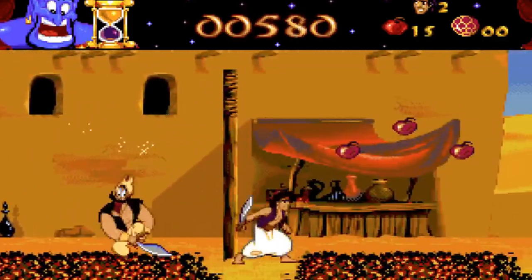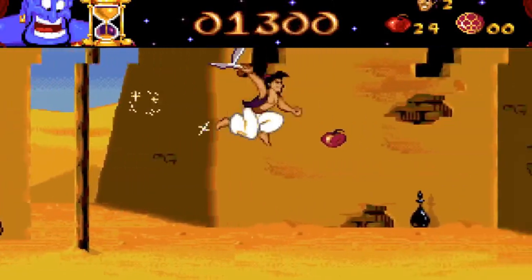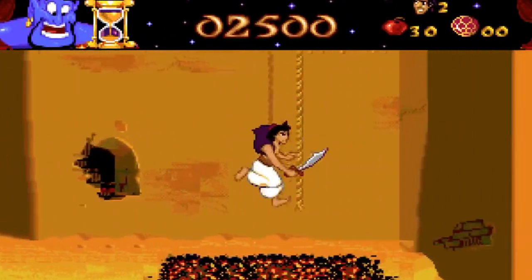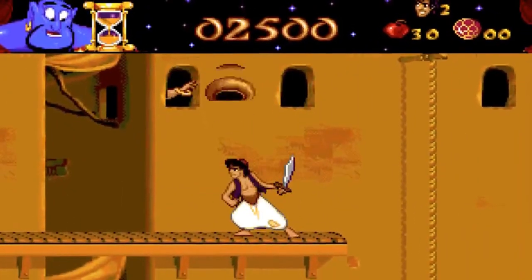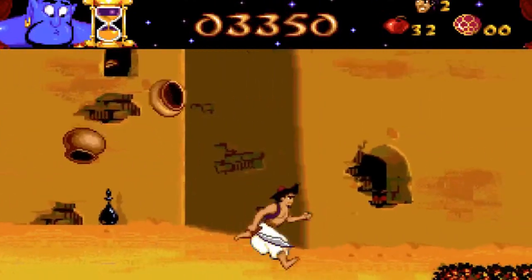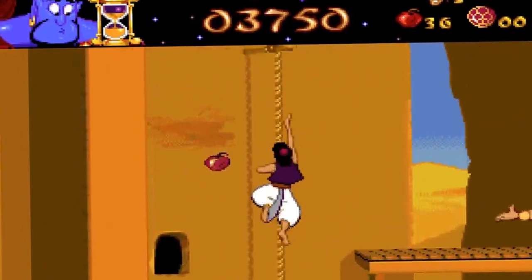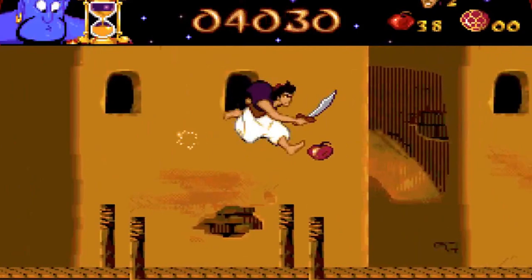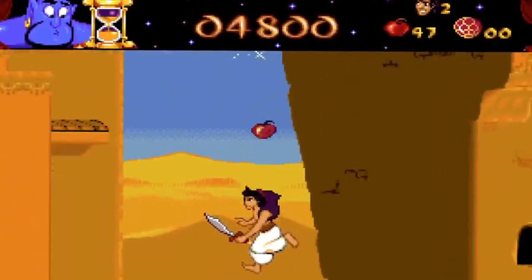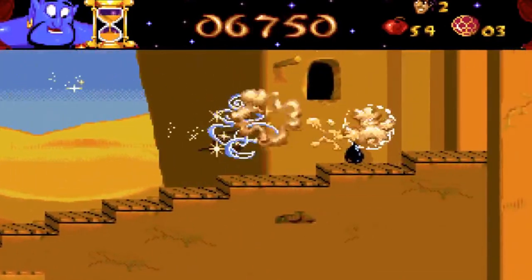The genie face on the top left of the screen shows my health — how happy he is. You can also see my score, which can be a maximum of five digits; once it reaches 99990 it doesn't increase beyond that. As for collectibles: apples can be thrown to kill enemies. Diamonds help me buy lives and game continuations called wishes. Big genie faces give additional chances in a small bonus at the end of each level. Hearts give health, and smiling genie faces are restarting points.